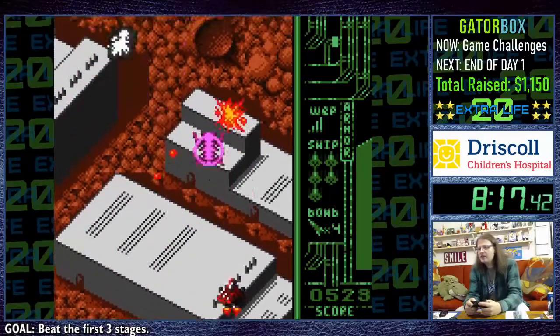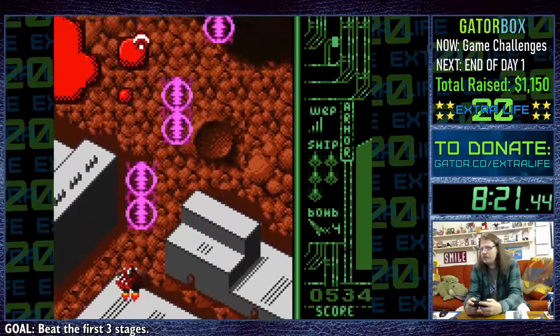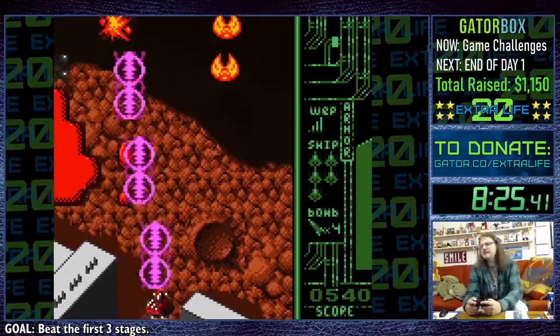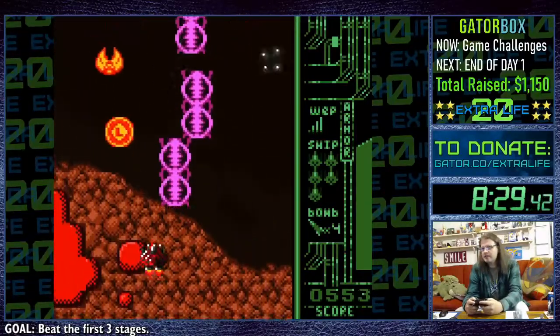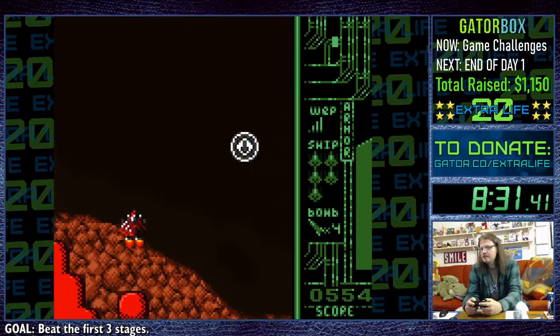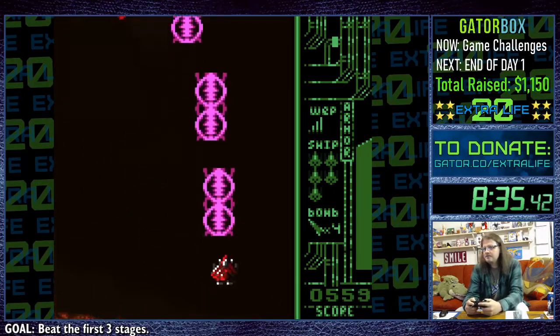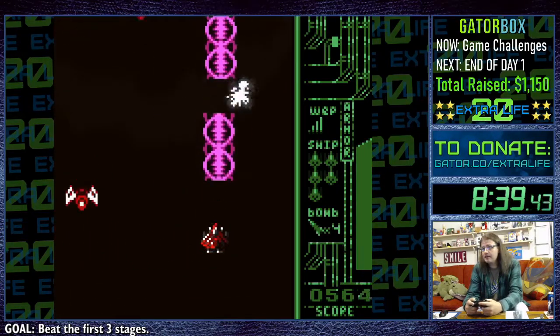I noticed there is a thing on the HUD on the right for weapon strength. I've picked up the same power-up a bunch of times but it doesn't seem to go up anymore — I guess this is the highest I can get with this particular weapon. I've got five lives too, so I can afford to drop a couple.